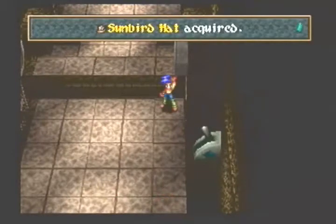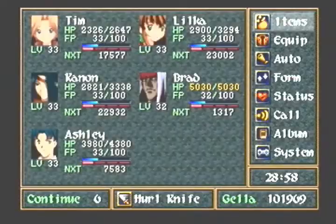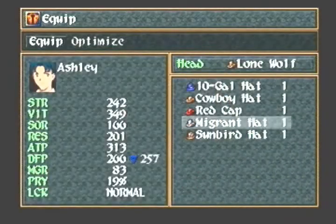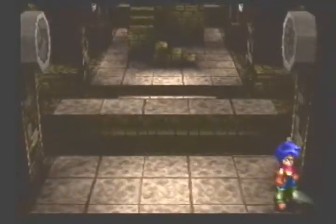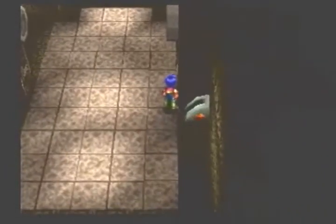We got a Sunbird hat — a better piece of equipment for Ashley. I think it's one of his best headgears in the game, not his absolute best, but it's up there.